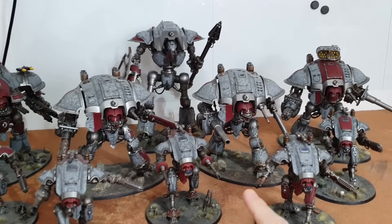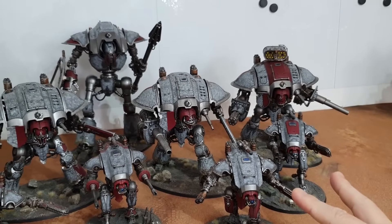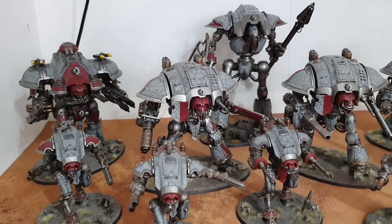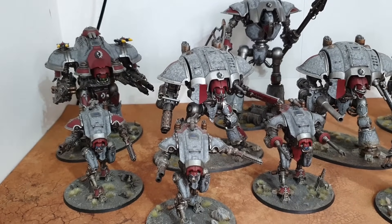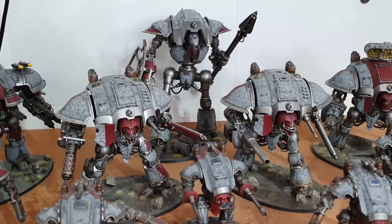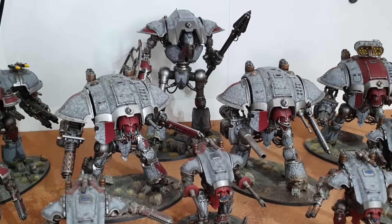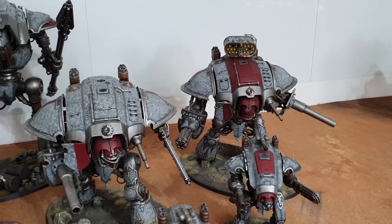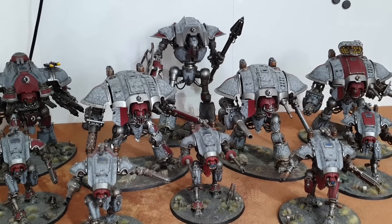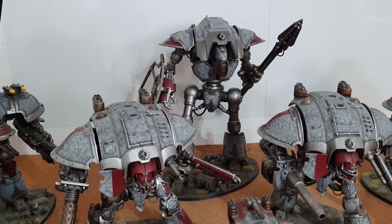The plan: the Helverin hangs out with the Crusader for backfield dakka, a couple of War Glaives work with the Knight Lancer for advance-and-charge shenanigans, and a couple more War Glaives roam as a pain. The Paladin and Errant both have Reaper Chainswords. The Errant gets +1 to hit on the closest target. The Crusader gets Sustained Hits if it stays still. Everything has a 5+ Invulnerable save from shields, but the Knight Lancer has a flat 4+ Invulnerable save.